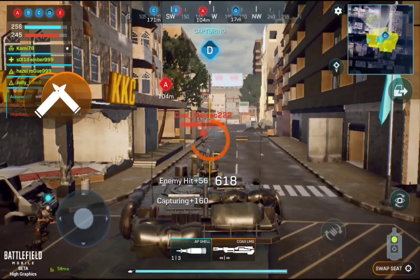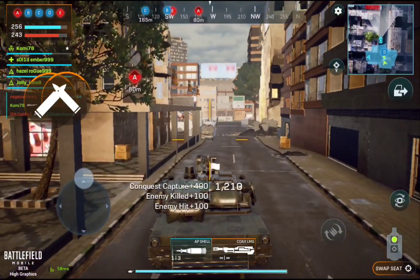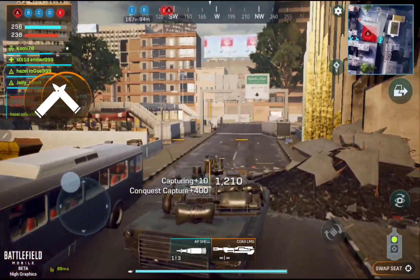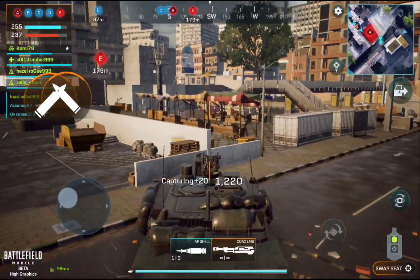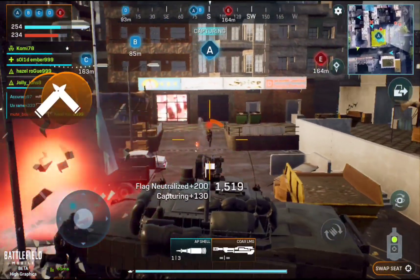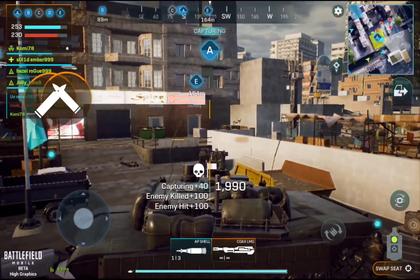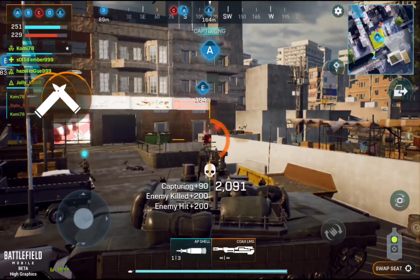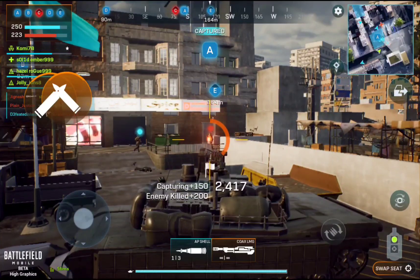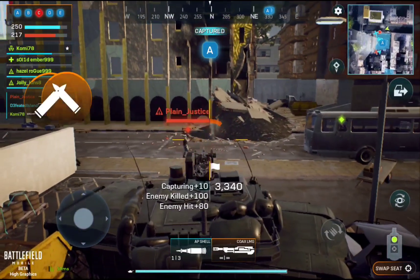Back station Bravo down. Bravo to the long side. Friendly capture squads are assaulting echo point. Enemy assault underway at Charlie objective. That's Charlie under threat.